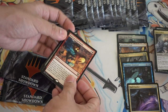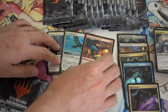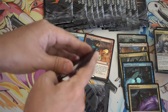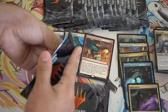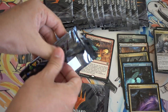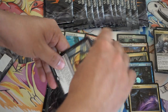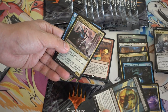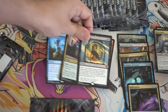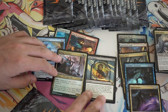Madcap Experiment — that's a fun card. Foglia's Lieutenant. I would much rather have a Foglia, but okay. Definitely better than a regular pack opening, but much more volatile. Lost Legacy. Exert Influence. Lots of the foils come from... huh.